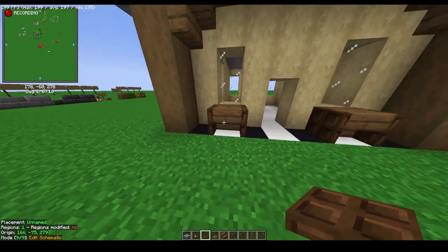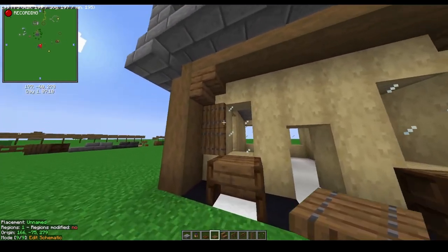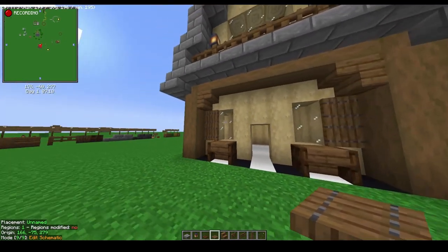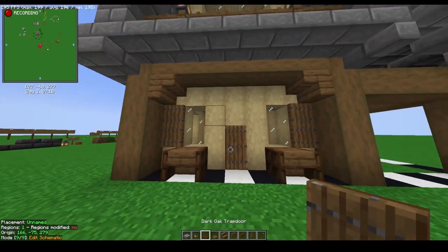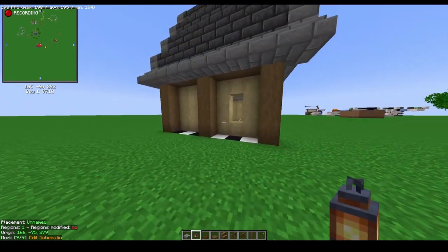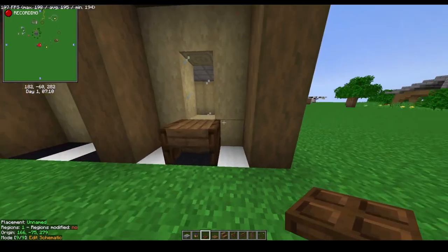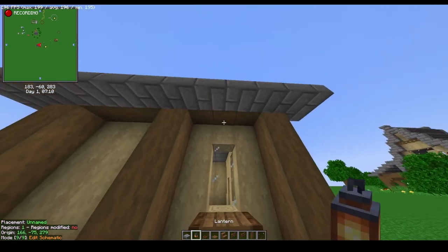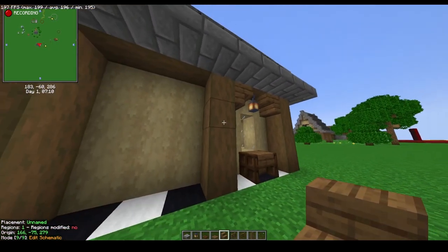To the left, on the outside of the windows, place two open spruce trapdoors — that gives the look of blinds. Then place your door in and over the windows place two light blocks. Moving to the left side of the build, underneath the window use dark oak trapdoors and an upside-down stair again. Above that, place your lantern and do two more upside-down stairs.